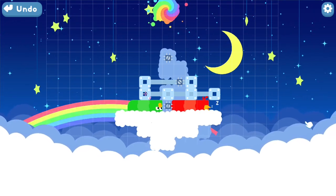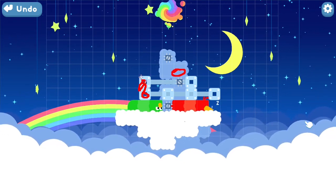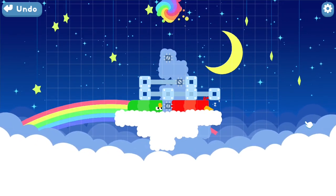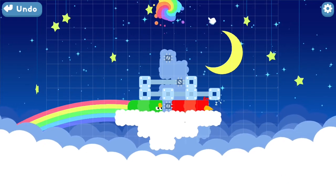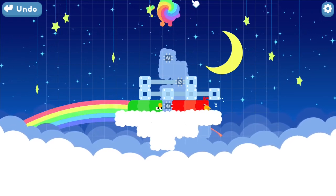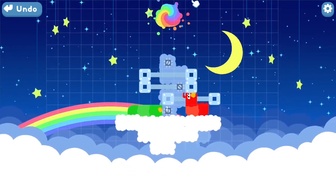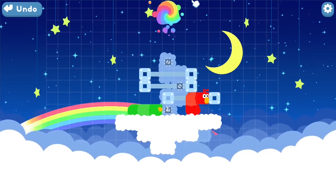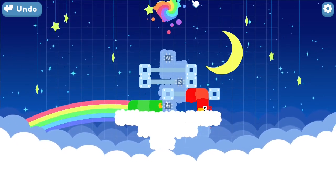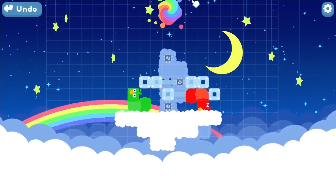Next we want to get one of these two on top of here, so we need to lift it up and then push it over. Green is holding things up, so we're just going to reposition red. We just have to keep it off the ground, so we move that.